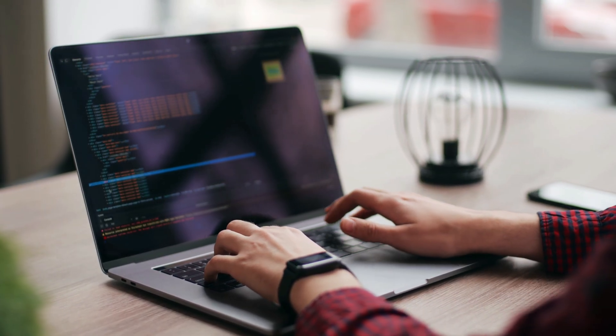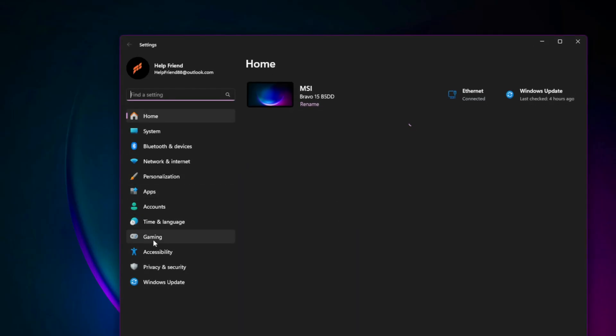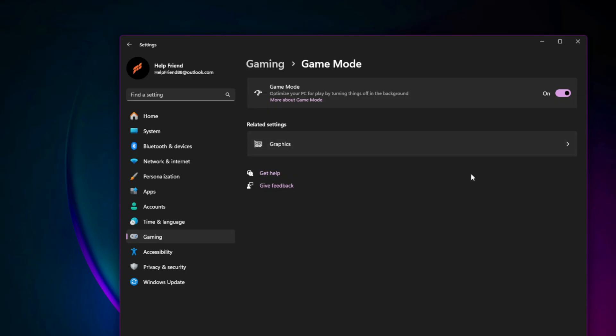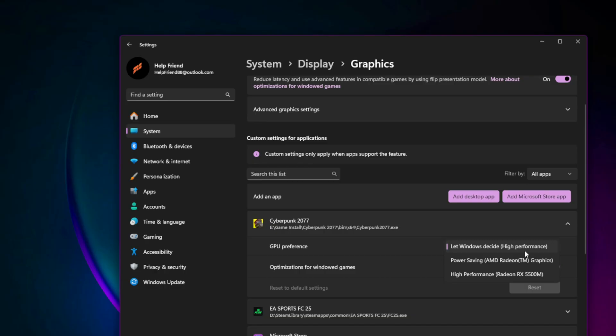Step 6: Enable Game Mode and GPU Scheduling in Windows. Open Windows Settings and go to the Gaming section. Enable Game Mode. Next, go to Graphics Settings and turn on Hardware Accelerated GPU Scheduling. Then scroll down, click on the game, and set its graphics performance preference to High Performance. This ensures that Windows prioritizes the game over background processes.